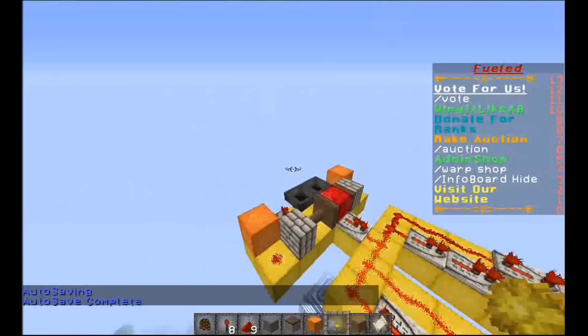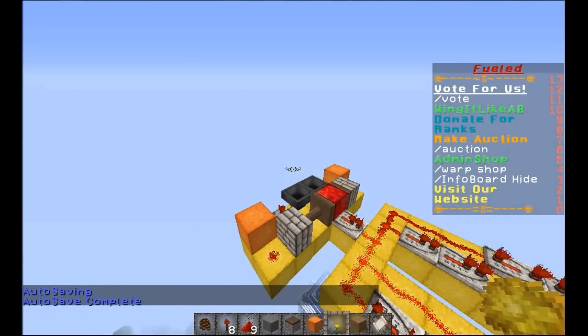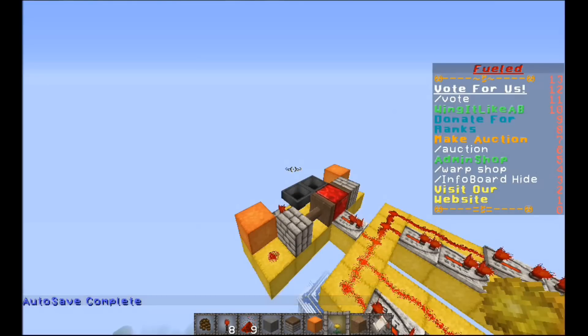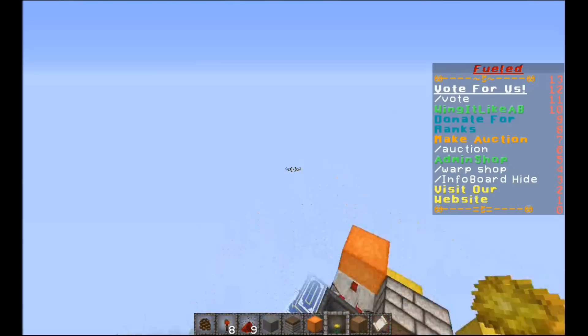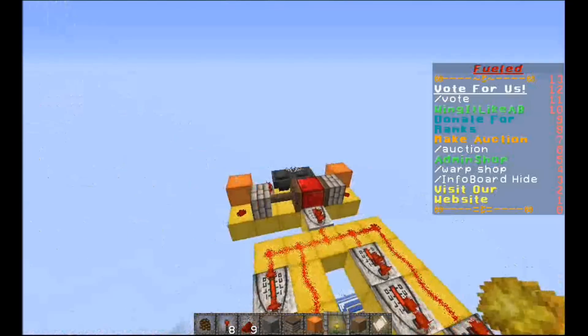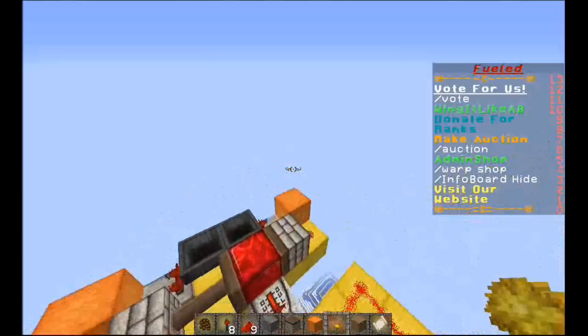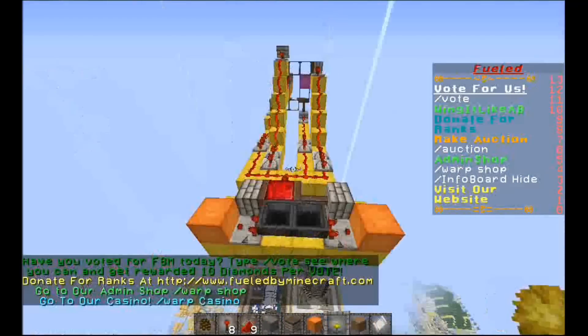So what I was looking for is a plugin that would make it so whenever players rejoin, or they die and respawn, the info board would show back up. After searching around, I did find two plugins that promised to be able to do that. The problem is they were so hard to configure and I could not figure them out at all.